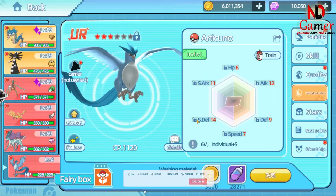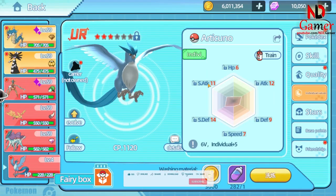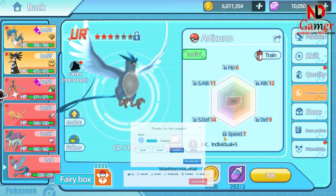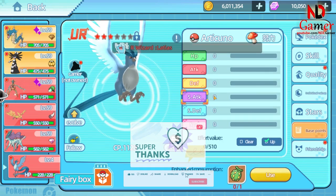For IVs, try to max out Speed, Special Attack, Defense, and Special Defense. If you have the resources, max out Attack and HP as well for more strength. For EVs, invest everything into Speed and Special Attack.